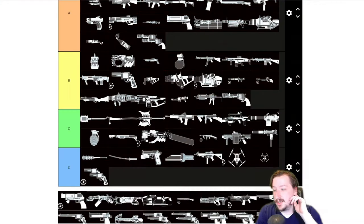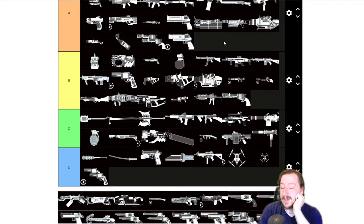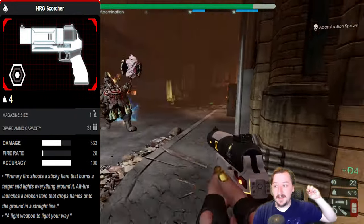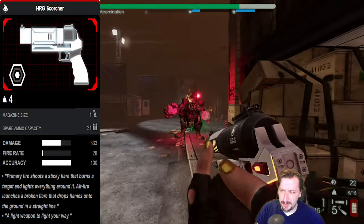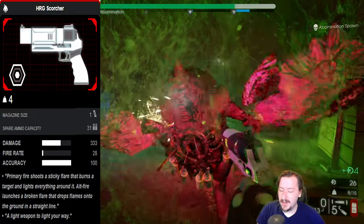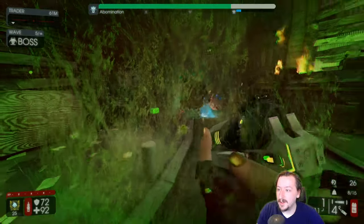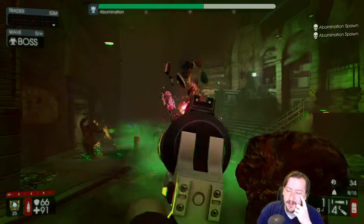Scorcher is pretty awesome — probably A tier. With its primary fire it fires out a flare that hits enemies and burns them, and with the secondary fire it fires out a broken flare that puts down a bunch of fire on the ground. Very lightweight, very cheap, does really well on boss wave because a lot of bosses just stagger from it. It's a good way to keep track of them since you can constantly put flares on them, so if they go invisible it's not too hard to follow them. Scales well with upgrades too.